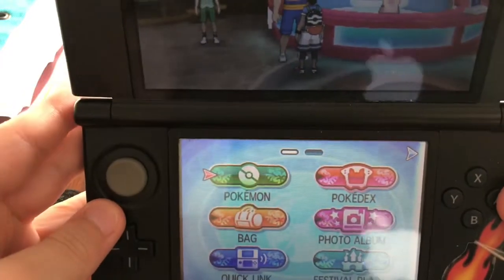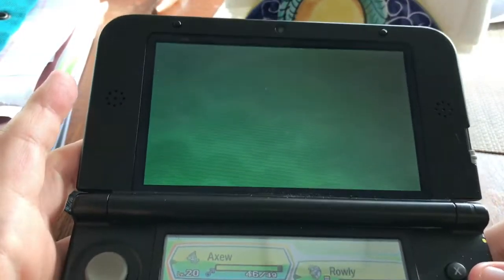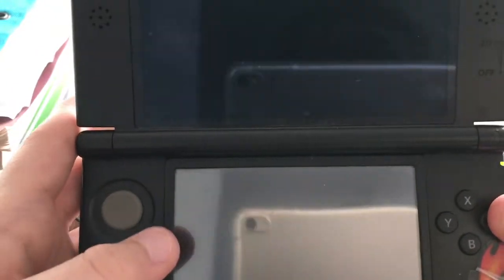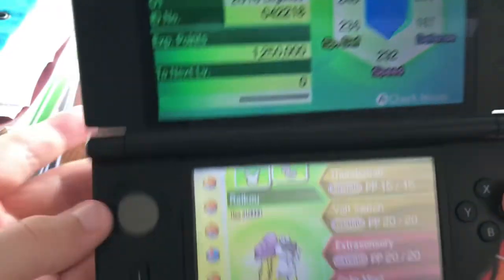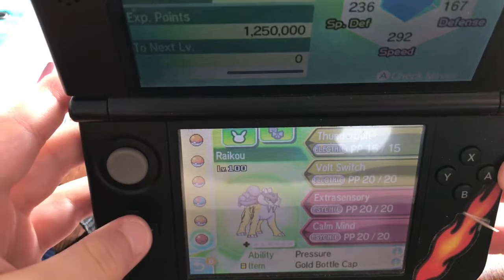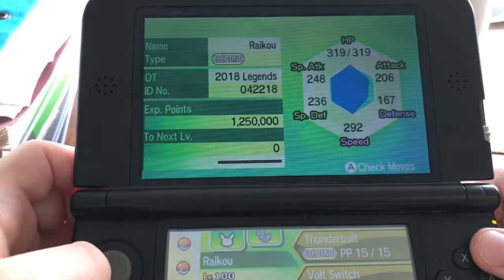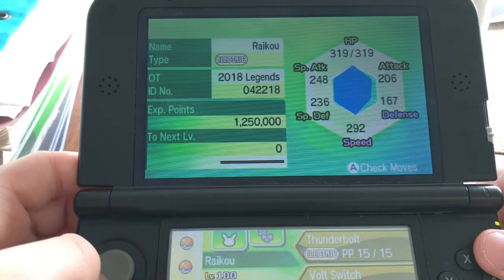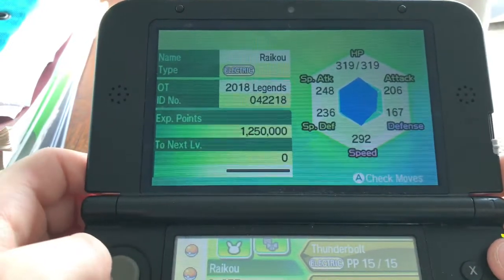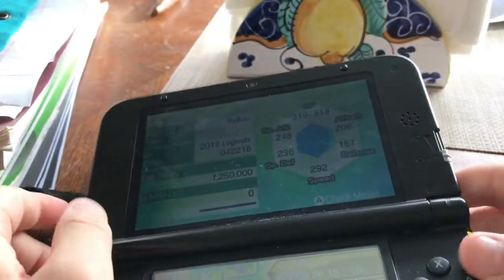Now if you want to check him out and see how powerful he is — Summary. Raikou will have Calm Mind, the Ability Pressure, Extrasensory, Volt Switch, and Thunderbolt. Pretty decent moves. Also good stats are on the board. His original trainer is from the 2016 Legendary Event.